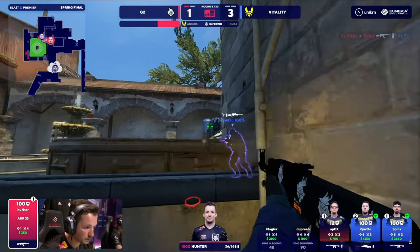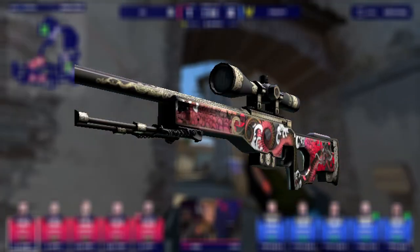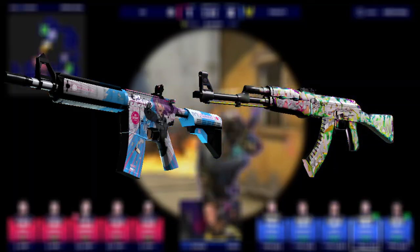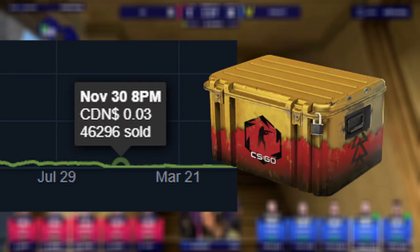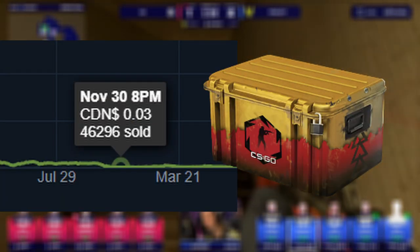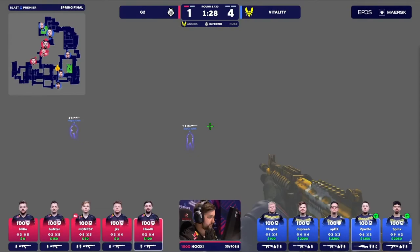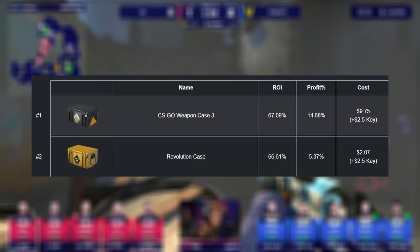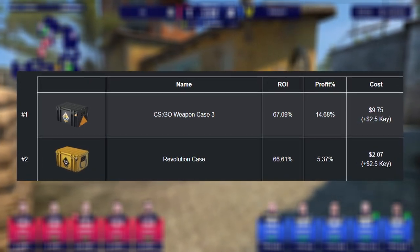That brings us to our first option, the Revolution Case. Despite it being the new kid on the block, it comes out swinging with skins like the Op Duality and AK-47 Headshot, and just about any pink or red you get has held their value nicely. And although the Revolution Case costs over $2, long gone are the days where you can pick up a case for $0.03. To open any case other than the Snakebite, you're spending at least $1. As it stands, the Revolution Case ranks the second best return on investment case you can open, with a 67% ROI.